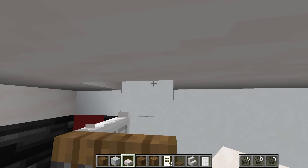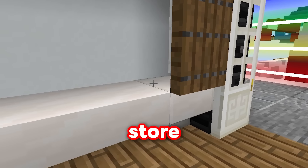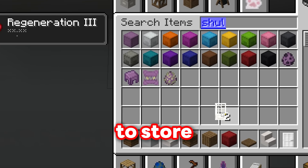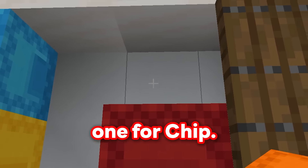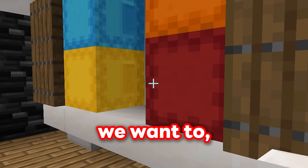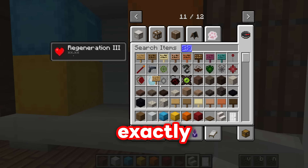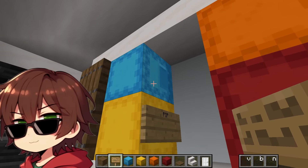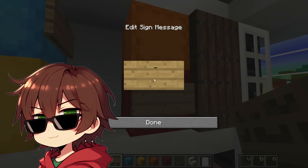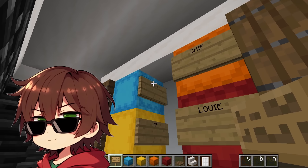I'll get some smooth quartz slabs and place them down so it kind of comes out of the room and down into the room! Now we have a huge place to store all of our items! And what's better to store all of our items in than some really cool shulker boxes! I'll get one for Pip, one for Milo, and one for Chip! Awesome! Whenever we want, we can reach inside of our shulker boxes and grab whatever we want! I'm going to put down some signs so we know exactly whose shulker box is whose — on the yellow one I'll put Pip, on the blue one Milo, on the red one Louie, and on the orange one Chip! Amazing, guys — now we can tell whose shulker box is whose!